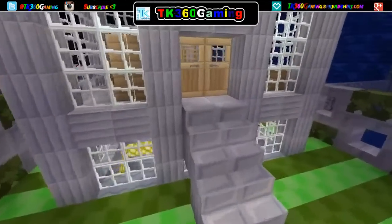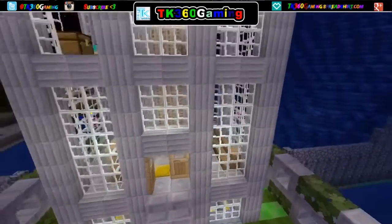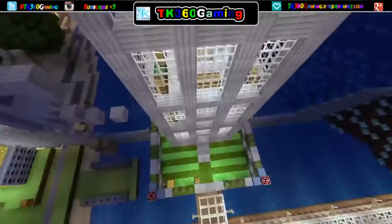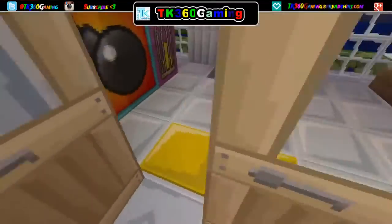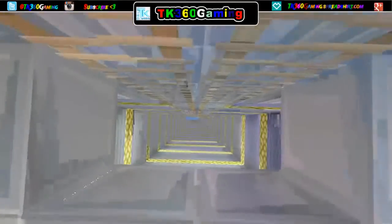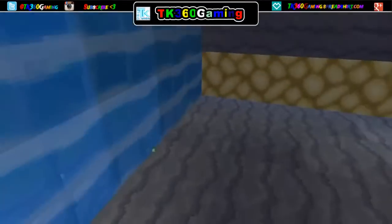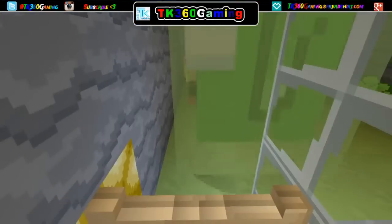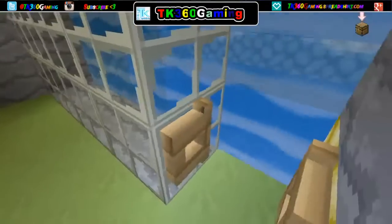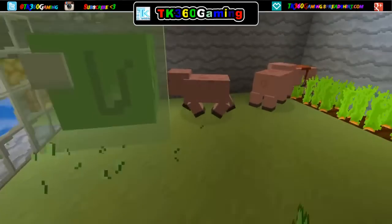I guess I can give you a quick walkthrough of what's inside. Got a little living room here. Moving up, we got the bedroom, we got an armory. The rest of them are empty. Let's go ahead and go down to my amazing basement. There's a slime down here — looks like they got a new roommate.